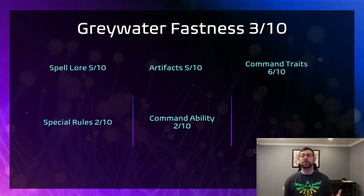Our third city is Greywater Fastness. I gave it not-the-greatest scores because there's just not a lot of good stuff right now. I've been playing with it to try to figure out artillery builds — Greywater Fastness really likes to have a lot of artillery. The spell lore isn't amazing, with a decent little horde-clearing spell and one that targets some terrain to do damage, but not great. The special rules — and here's an example of this being an old book — there's a prayer that goes off on a two and just adds one to attacks with missile weapons on a war machine only. I mean, if I really needed that badly I'd just All Out Attack. Why would I need to bring a Priest and cast a prayer at the same time?